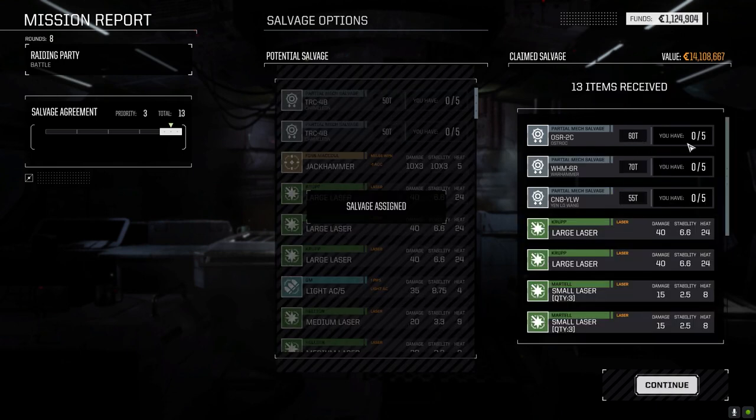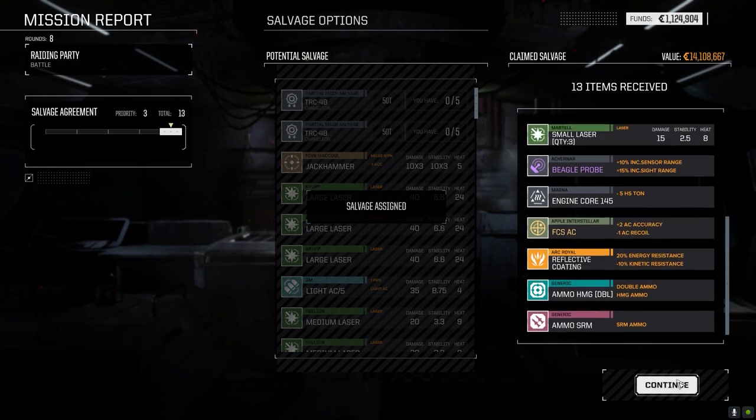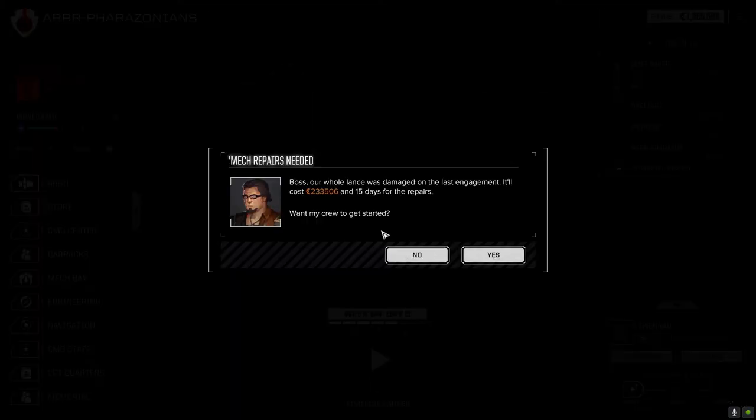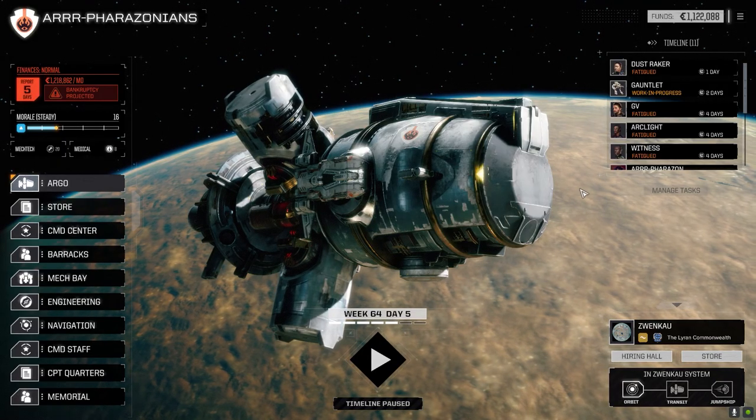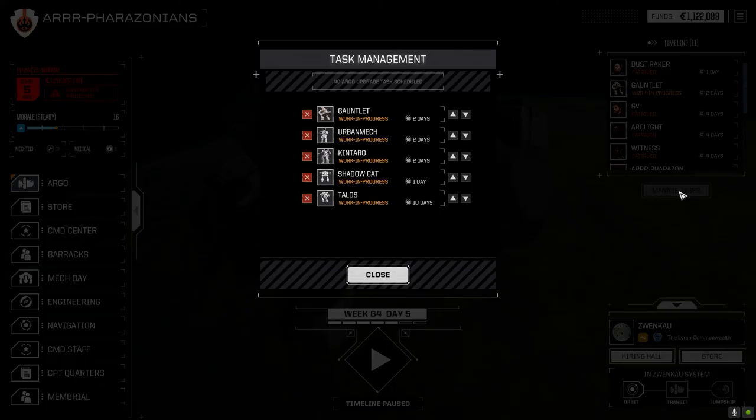We've got an Ostrach part and a bunch of other stuff. Let's see what we got - oof. Well, at least we covered our costs here. Fifteen days - not too bad. Two days for the Gauntlet? Really? Oh right, I was thinking of the Talos. Ten days for the Talos - we'll get that fixed. So I'm going to jump systems and look for a two and a half to three skull planet for the last episode.